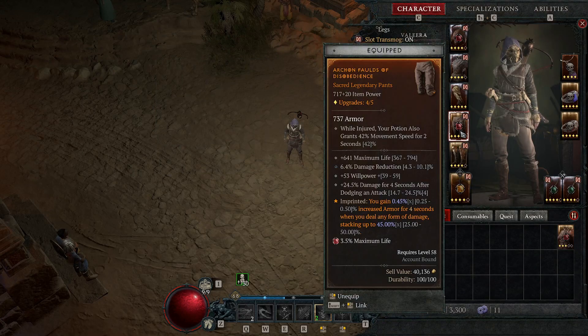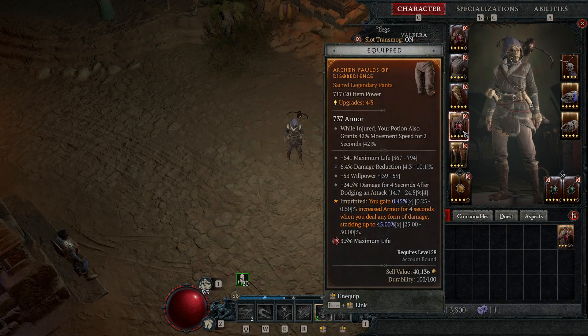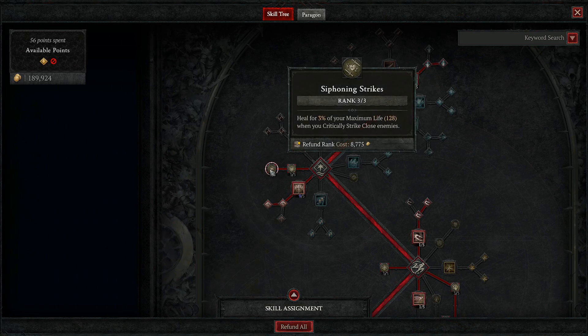Regarding healing: if you can find the unique pants Temerity, it's very nice because Temerity has the unique effect that instead of healing, you gain a barrier over your life, making you a lot tankier. But as you saw, you don't need them — even without the Temerity barrier, you can heal up so much that you survive most situations in tier 4.